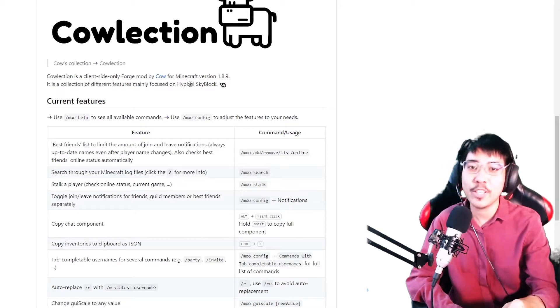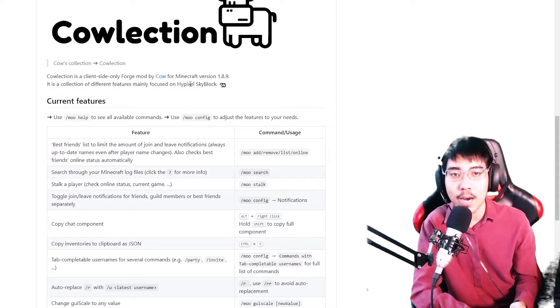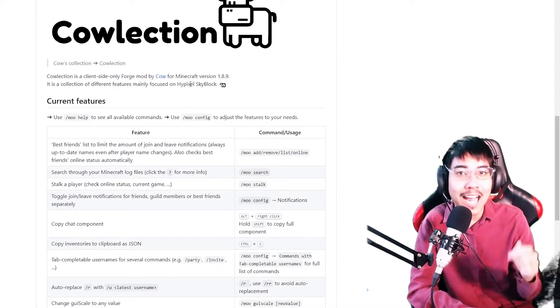Eiko here, and today I'll be showing you CowLection. CowLection is a client-side Forge mod made by Cow for Minecraft 1.8.9, mainly focused on Hypixel.